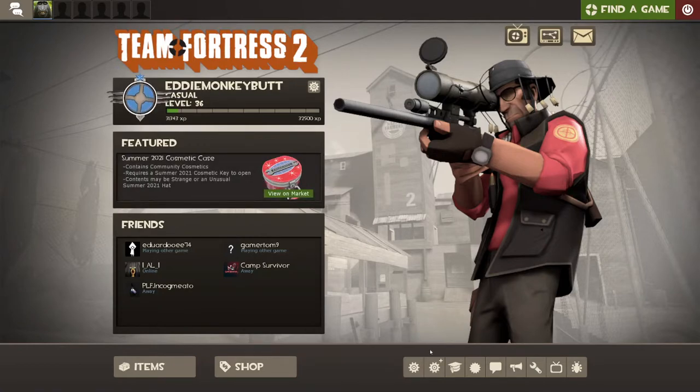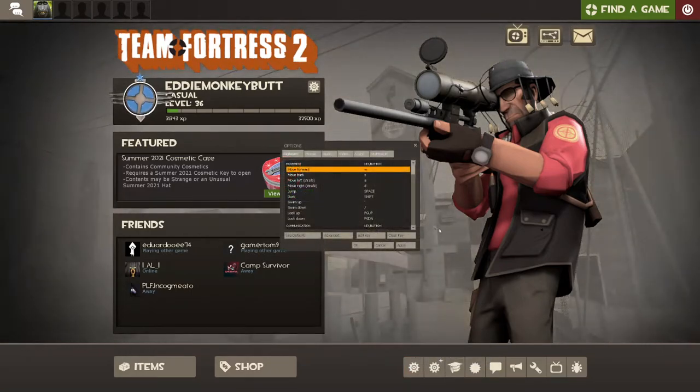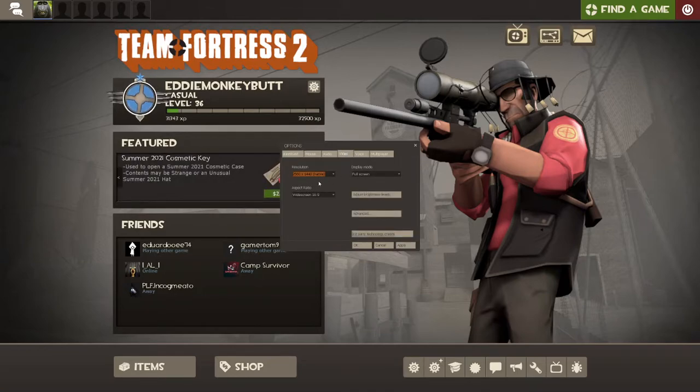First you're gonna want to go to Options, down near the bottom on the right side. Now everything's small because I have a different resolution on the video so I don't have to mess with the video capture settings in OBS. But if you are going to record gameplay I recommend this so you don't have to mess around with video settings much.